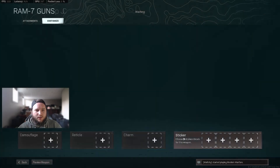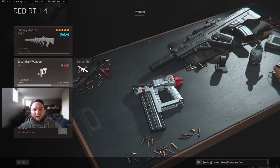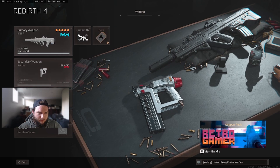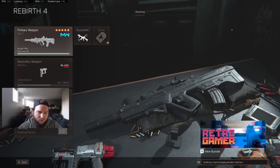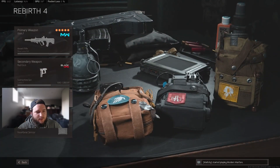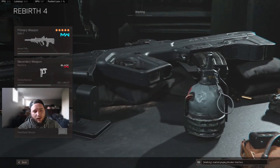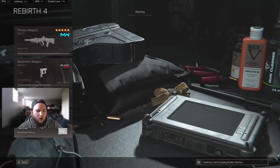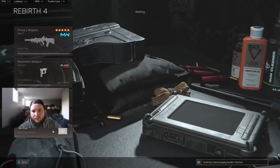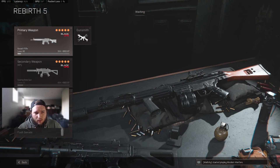The secondary for this loadout is the Nail Gun. Although it got a nerf up close, since this build is mid-range, anything up close the Nail Gun will shred through anyone. Perks are the same as before: Double Time, Overkill, Amped. Lethals: Semtex. Tactical: Heartbeat Sensor — you can also go with a Stun Grenade.